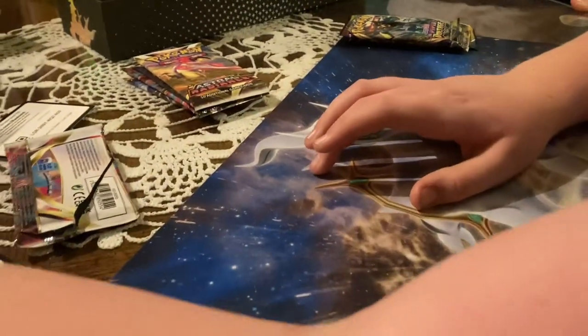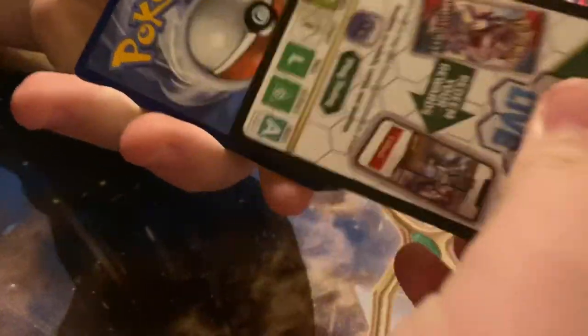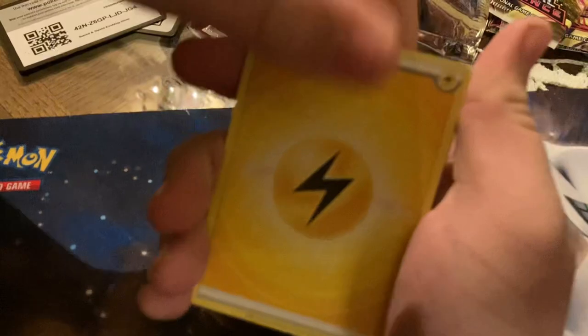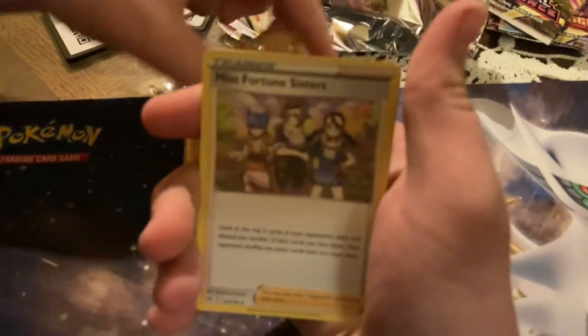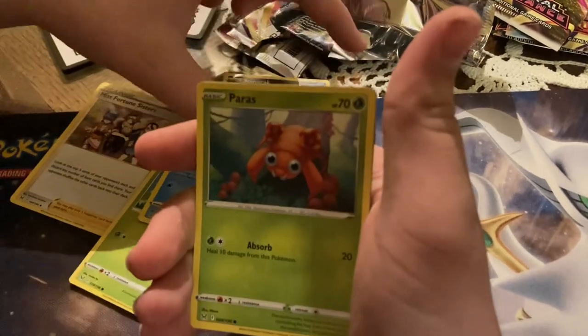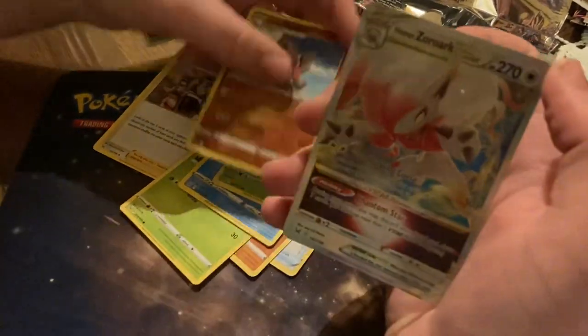Now it's Connor's turn. My turn to open up a pack. Going Lost Origin — we've had luck with Lost Origins already. Pulls: Arc Foam, Medicham, Misfortune... oh, we got the full art of that already. Blipbug, Finium, Spinarak, Paris, Inkay, Arcanine, and — Hisuian Zorark V-Star! We're having the best luck with this set, Astral Radiance.